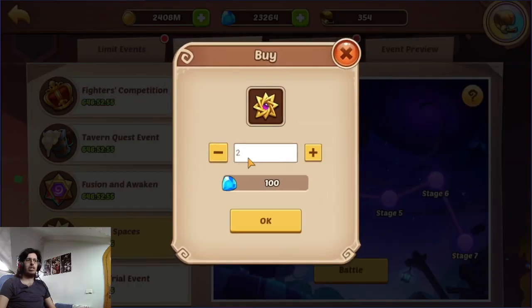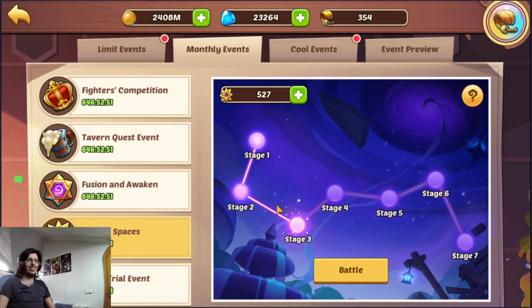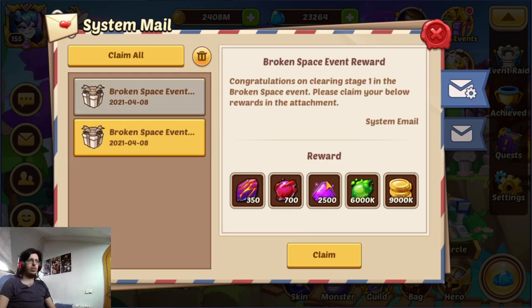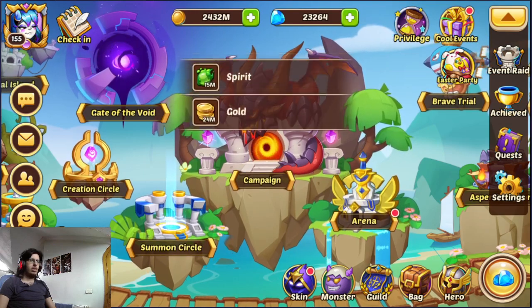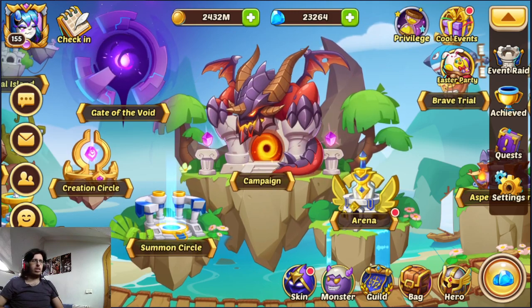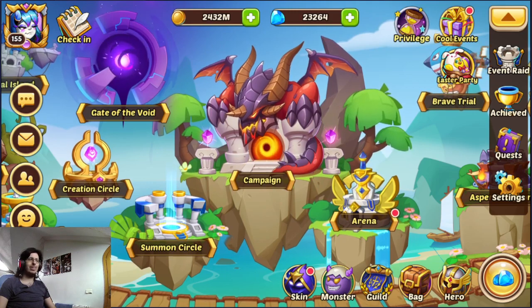If you are that close, you might as well buy some tickets with gems. Otherwise just don't attack at all. You will be getting the rewards in your mail by the way. So that was the top 10 beginner mistakes. Thank you for watching and I'll see you in the next video. Bye bye.